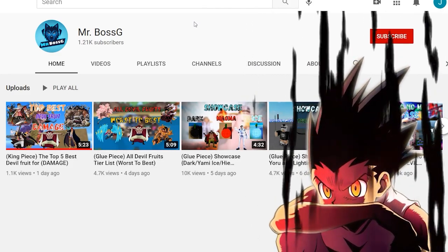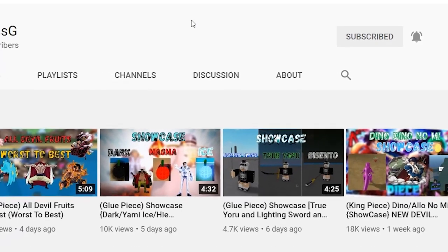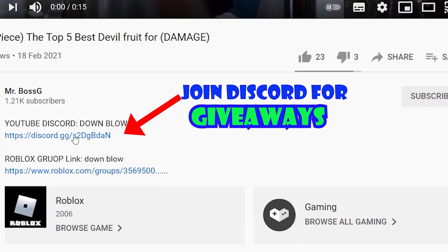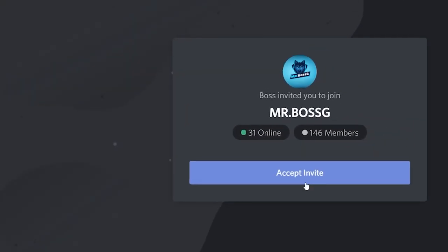Before we start this video, if you want to become one of the family members, all you have to do is subscribe and turn on the notification bells, and you are now one of the family members. It doesn't take you three seconds. And also guys, if you want more giveaways, all you have to do is join my Discord. Just check any of my videos, go to the description, click the link, accept the invite, and you are one of the members.